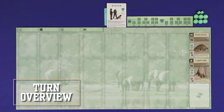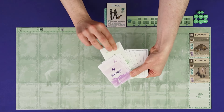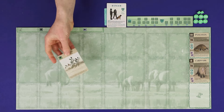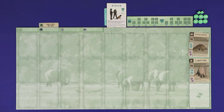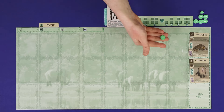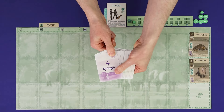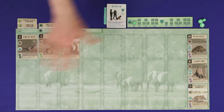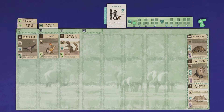The round takes place over 10 turns, each broken into four phases. First, choose a card. Second, play a card. Third, complete research and invest money. And lastly, pass cards — all players hand their leftover cards to the player on their left and receive a hand from the player on their right. After 10 turns, you'll have either two or five cards remaining, depending on player count. Those cards are discarded and you move on to the next round.